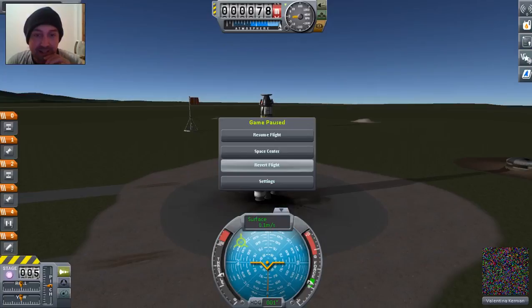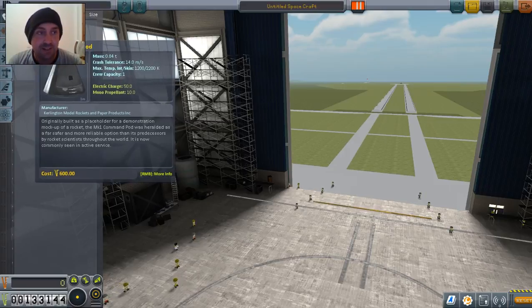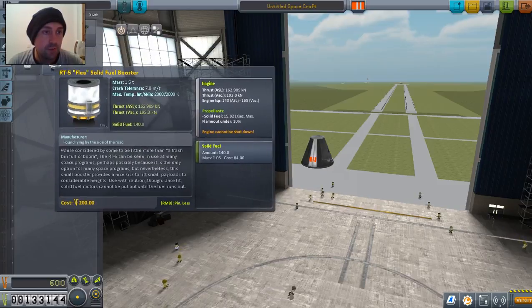So we're going to go back to the Space Center and we're going to modify the design somewhat — namely, we're going to make it a little bit smaller. Here's hoping to get out of the atmosphere. I've been doing alright in the tutorials. Probe... fuel tank... yes, fuel tank.